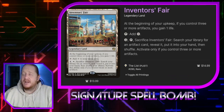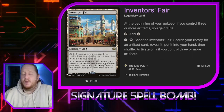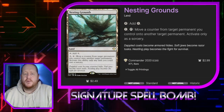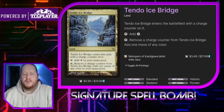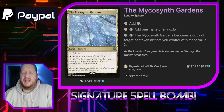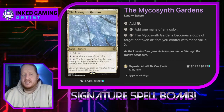Inventor's Fair: at the beginning of our upkeep, if we control three or more artifacts, we gain a life. We can tap it for colorless, or pay four and tap it and sacrifice it to search our library for an artifact card, reveal it, put it into our hand, and shuffle. We do need three artifacts in play but it's basically another tutor. Karn's Bastion: we can pay four and tap it to proliferate. Nesting Grounds: we can pay one and tap it to move a counter from one permanent we control to another. Tendo Ice Bridge enters play with an ice counter — tap it for colorless, or tap and remove the counter to add one mana of any color. Monumental Grounds: tap for colorless, pay one and tap for one mana of any color, or pay X and tap it to become a copy of target non-token artifact we control with mana value X. In the original deck we can run four-ofs, but in this deck we need copies of things.